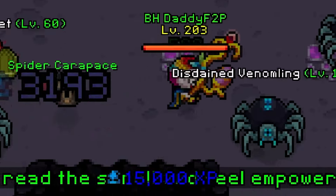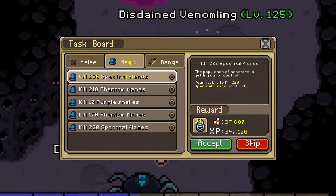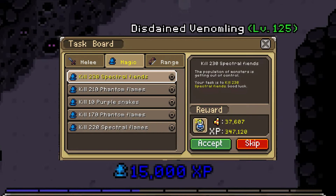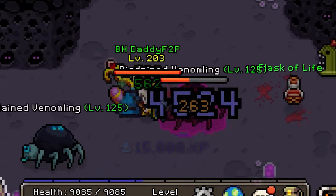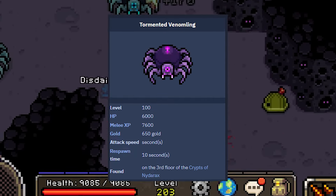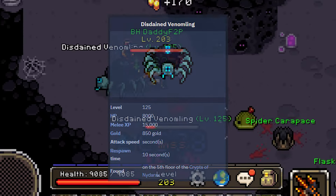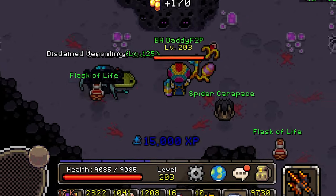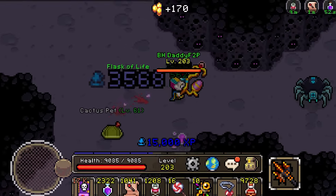This guide wouldn't be complete without covering the best place to farm EXP. Avoid the task bot — it'll have you killing inefficient mobs that waste your time. The best six mobs to farm EXP are Cactus Soldiers, Anubi, Corrupted Venomlings, Tormented Venomlings, Rage Through Venomlings, and Disdained Venomlings. The best by far is the Disdained Venomling with no close competitors — just ensure you have the level 79 spawn set equipped.